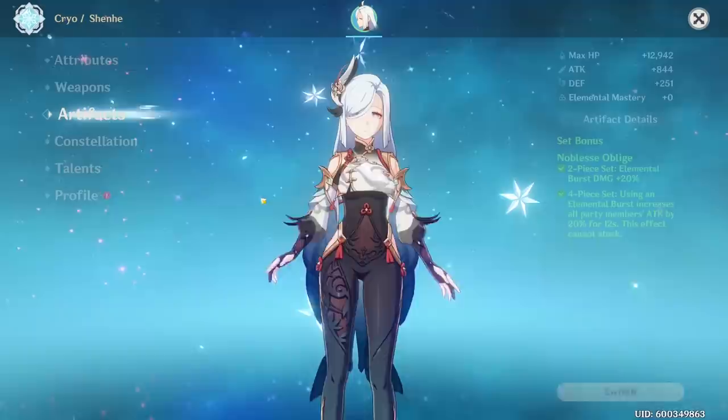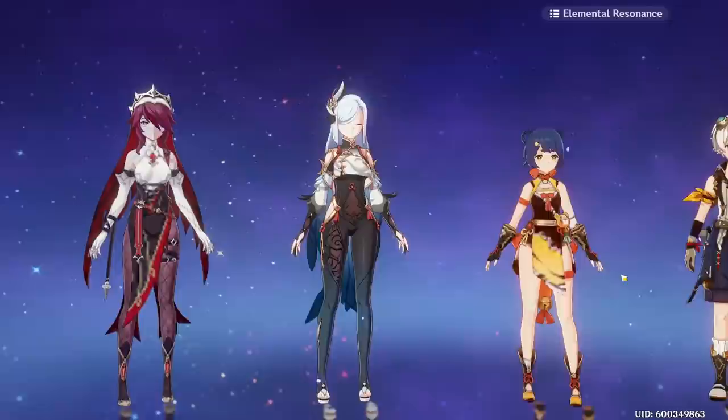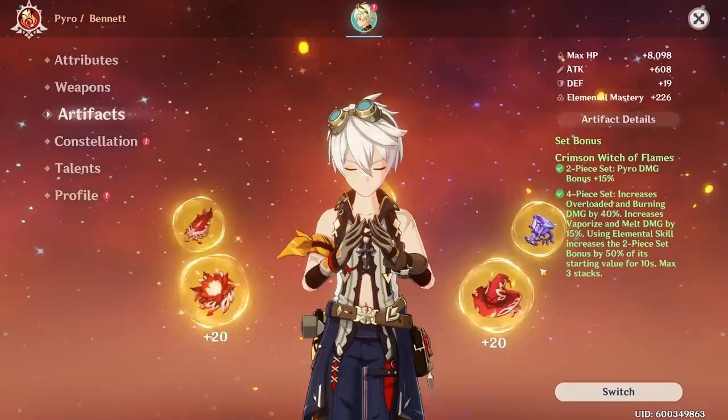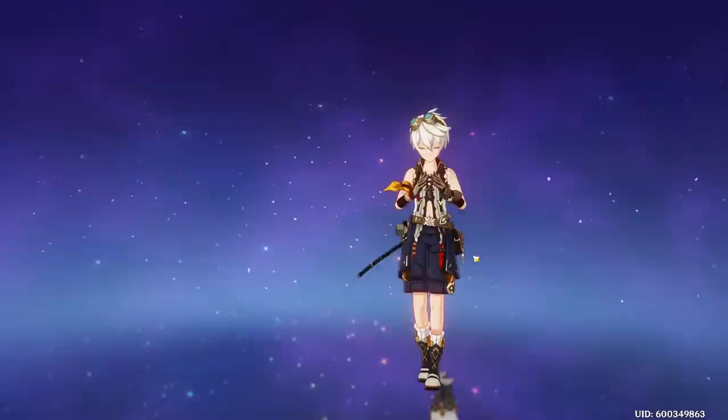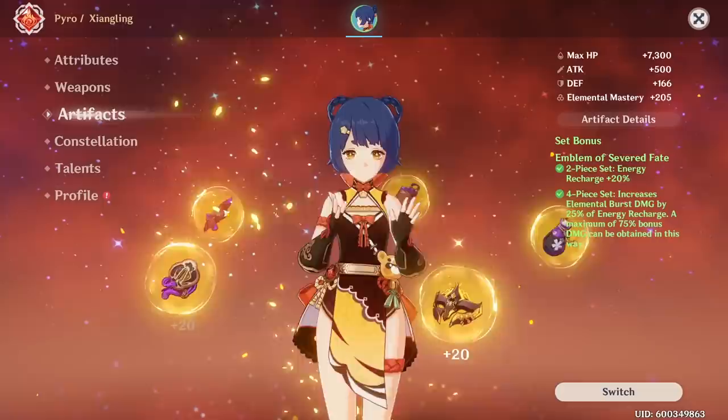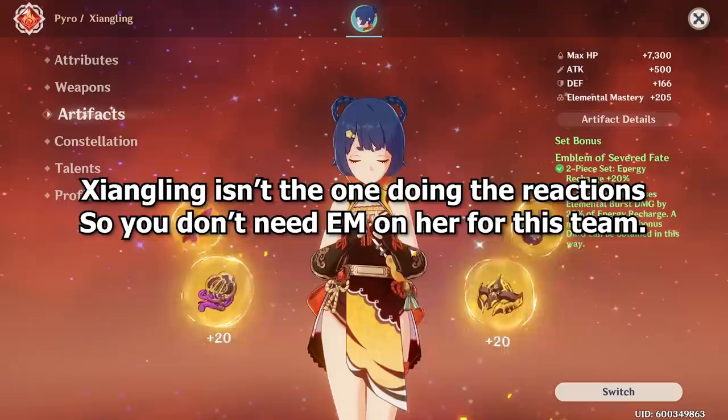Building this team: on Shanhe, run the 4-set Noblesse. This allows Bennett to use the 4-set Crimson Witch, which is really good because Bennett's Elemental Skill has such a short cooldown — you can get max stacks, and since you use Elemental Skill a lot, dealing damage on Bennett is actually really appreciated. On Xiangling, you almost always want 4-set Emblem with an Energy Recharge weapon — either Engulfing Lightning or Favonius Lance.